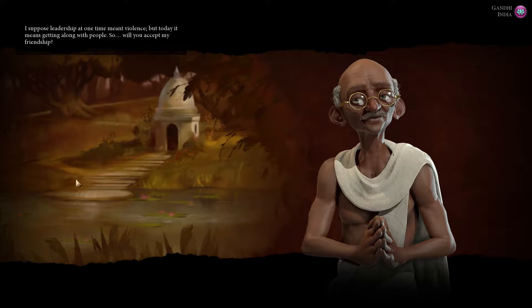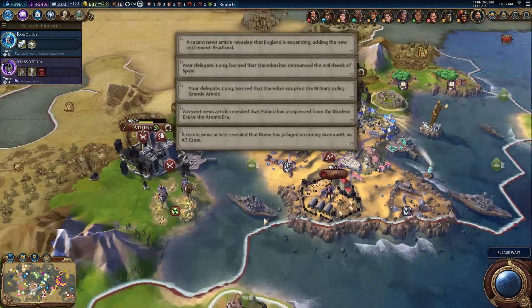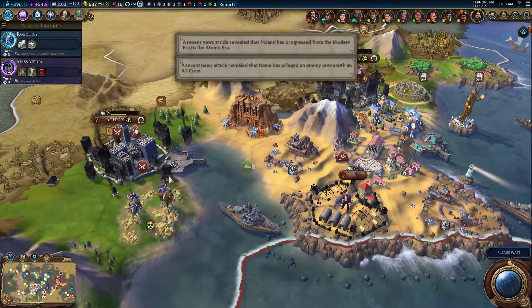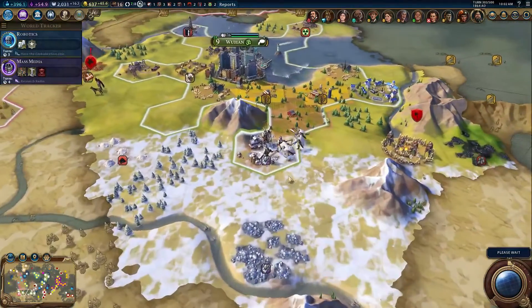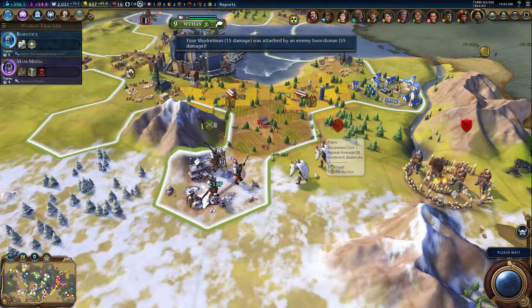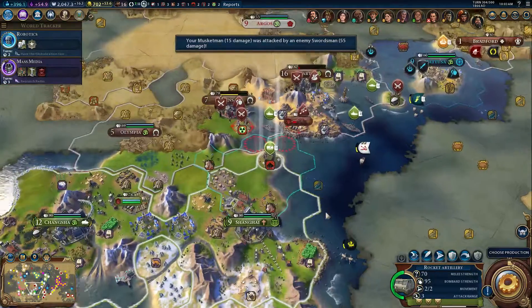Whoa — it can move that much? That's pretty crazy. Leadership — yeah yeah. Oh, poor Athens. I don't know if this unit will be able to survive this, but we're going to want the ranger to help.